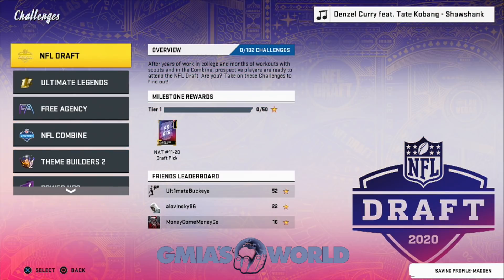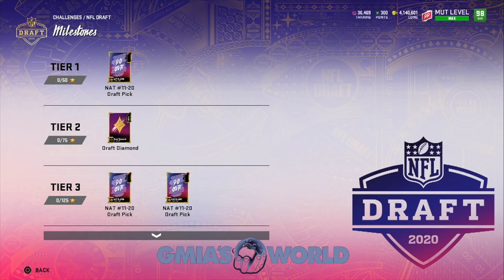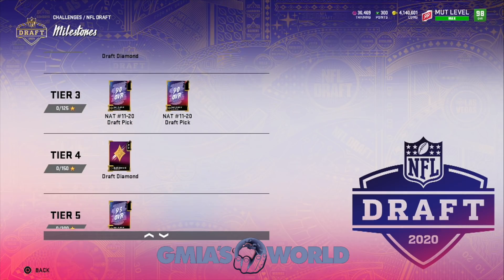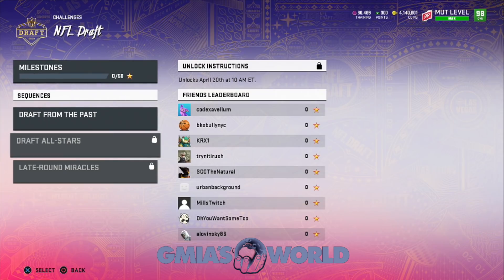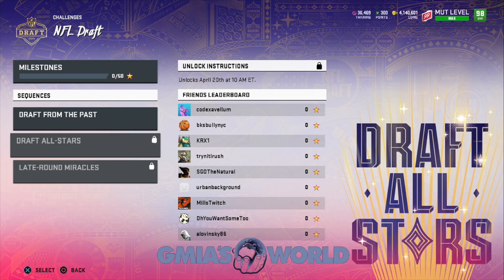But in house rules, you can. So you can play this right now with the challenges offline. For those of you guys that don't like to do the online head-to-head, you can play offline and still accumulate draft diamonds. You just will not be able to get the second one until about Monday, April 20th. So you're going to have to wait that out.